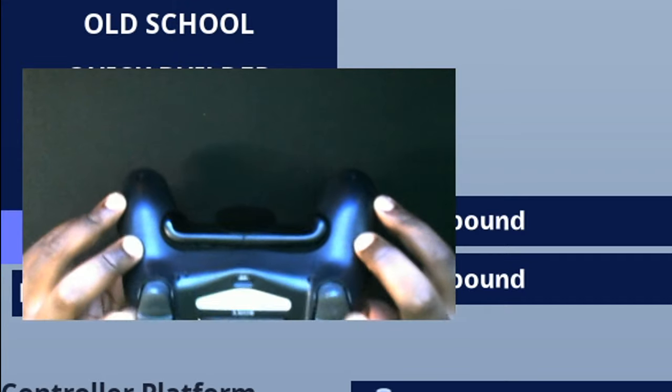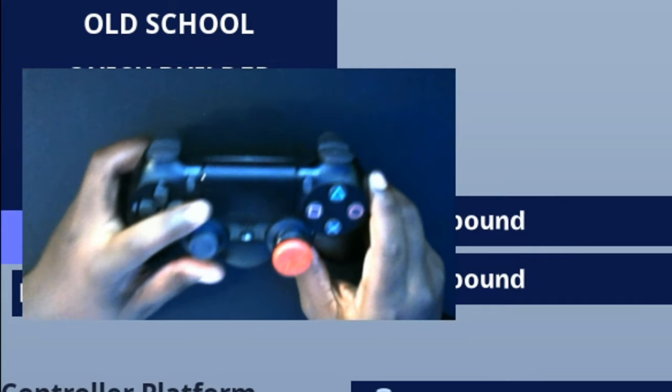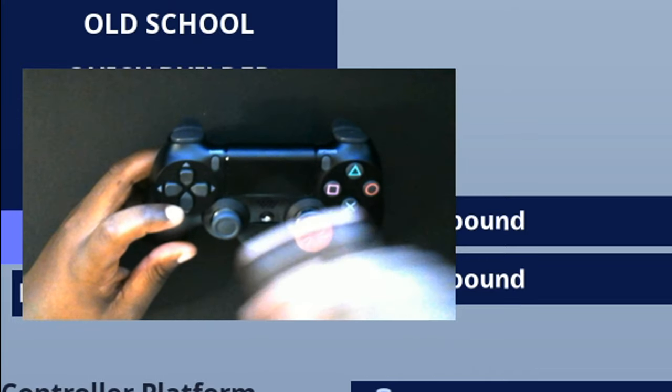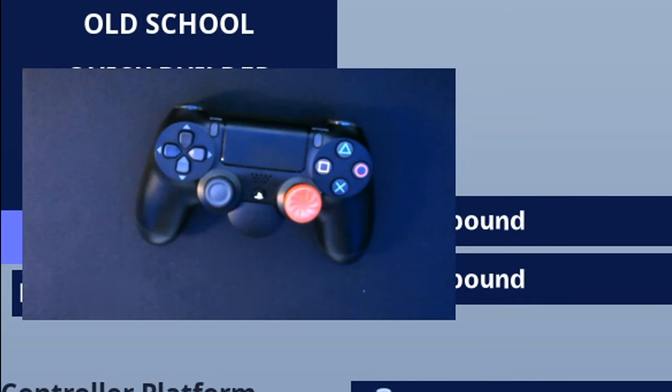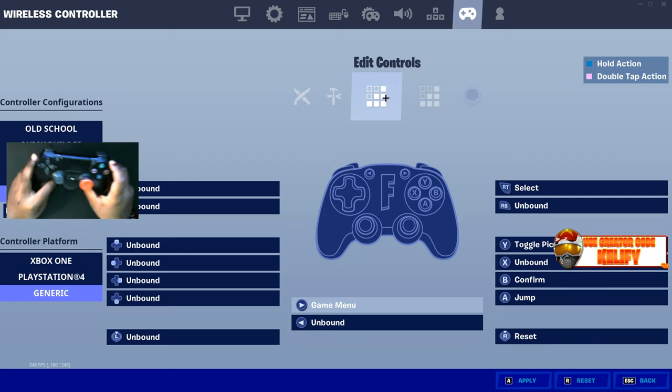I don't use trigger stoppers anymore — in the last video I was using them, but I got a new controller and just didn't like them. I still use the Inferno Control Freak on my right analog stick. I use the DualShock back button attachment paddles. For non-claw, non-paddle players, the best binds to use are: touchpad for edit, Switch Mode on L-stick, and R-stick for jump. People also ask if I play claw with my paddles — no, I play no type of claw at all, though some people do play claw and use paddles at the same time, so it's all personal preference.